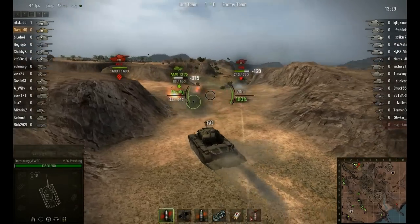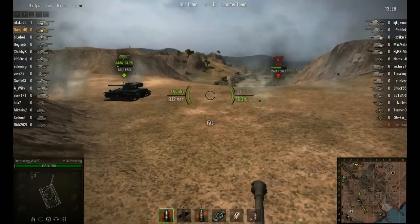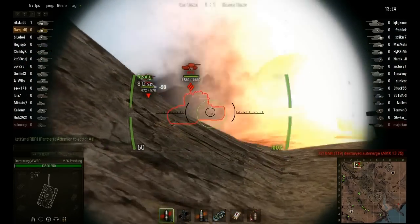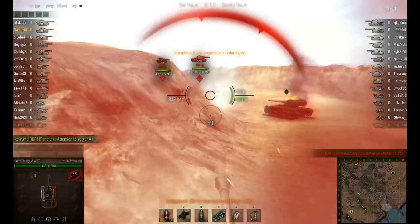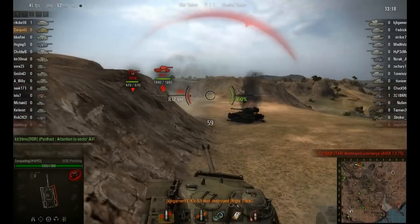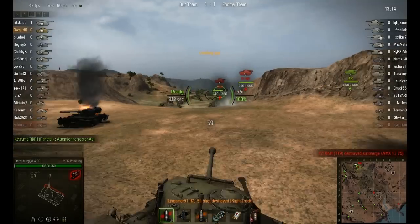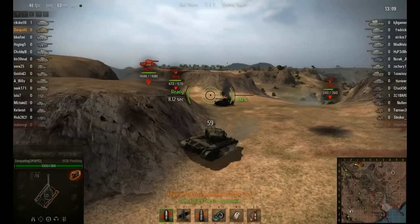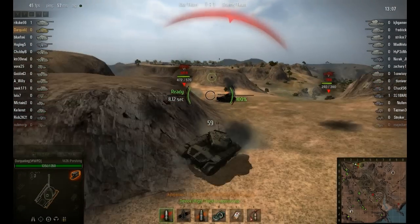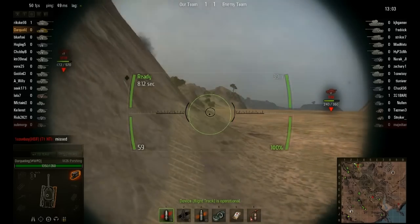As for the Pershing, it's a work in progress. I'm sure I'll like it when I get it fully upgraded. In the meantime I've got to deal with it as is. I need to get the ammo rammer in this thing — it's slow to reload. Or maybe my crew just isn't at 100% yet, which I know they're not. I just need to play around with it a bit.